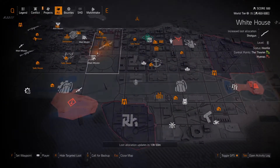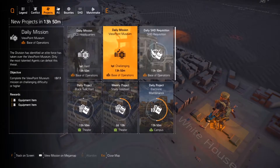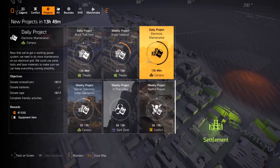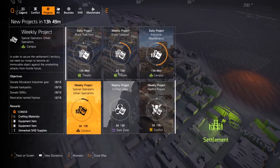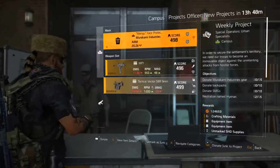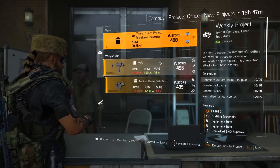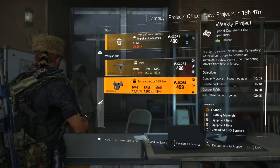The next tip is the dailies, which are called projects. On the map just press Q and you get different base of operations to do — these are like missions you can do matchmaking with. There are also ones like Maintenance, Shady Goodwill, and Black Tusk Hunt, which require different resources. You have to go to locations like the Theater or the Campus and turn in resources. For example, one of the projects involves handing in your junk and different things you don't want anymore.